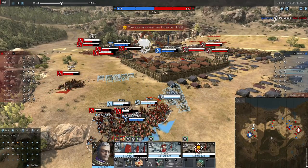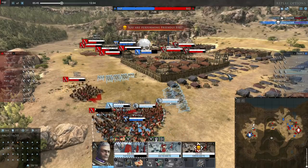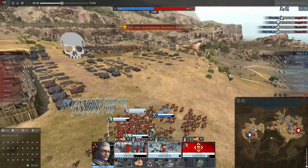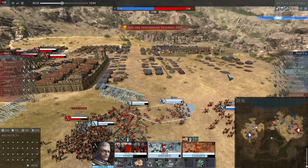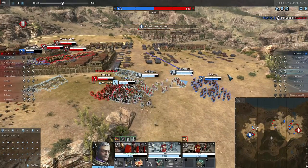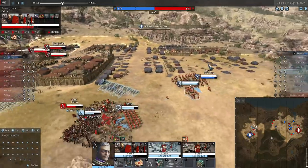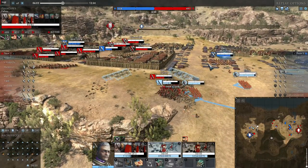I cannot escape, but I might just survive long enough to reposition myself. I do manage to finish off these guys pretty much in the nick of time, before I turn towards Germanicus. My light artillery took minimal damage, and since this is Germanicus, I also need to disengage with my infantry. I cannot fight this fight — otherwise I would just lose. So it's time for me to run.